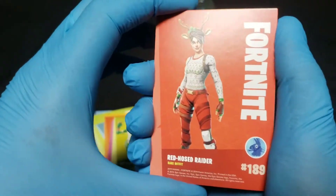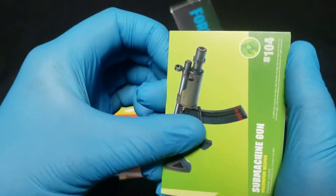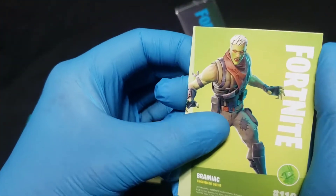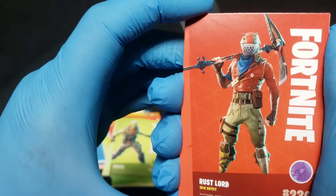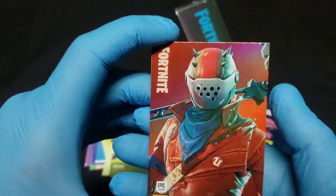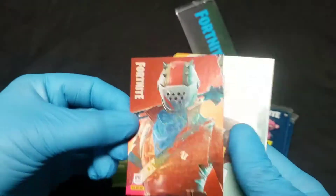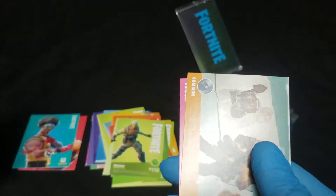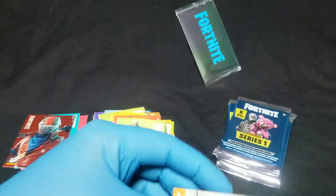We got the Red-Nosed Raider, uncommon Submachine Gun, uncommon Brainiac — oh cool. And an epic Rust Lord — oh nice! That's not a duplicate with the foiling. Very cool — that's a great pull. It's an epic foil, actually. That's a great pull.